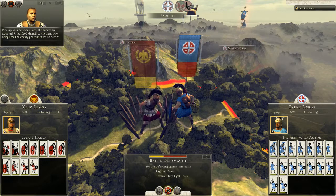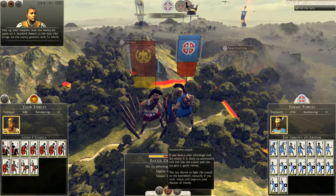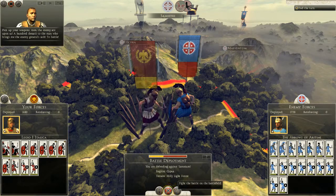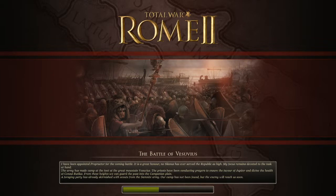Here they come — pick up your weapons men! The enemy are upon us — a hundred denarii to the man who brings me the enemy general's sash. To battle! They have more troops than I do. No auto-resolving allowed — we fight this battle on the battlefield. Let's see how this goes. They have more troops than I do but hopefully my strategy is better. The first campaign chapter battle map was actually really large — I wonder how big this one will be. This is the Battle of Vesuvius.